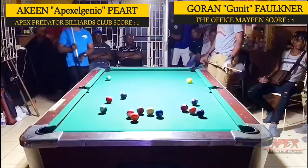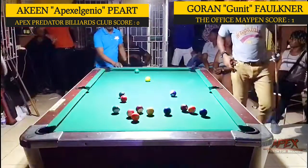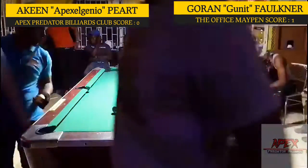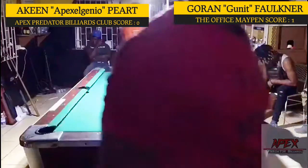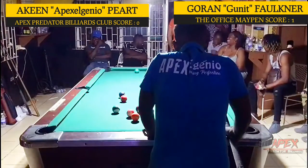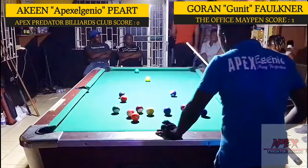We'll transition into the third rack now. It's now a hill-hill match for $40,000. The pressure is on — both players are feeling it. G Unit has broken the rack, the crowd is erupting, seeing it's anyone's game. Apex Elenio has the first opportunity to attack.